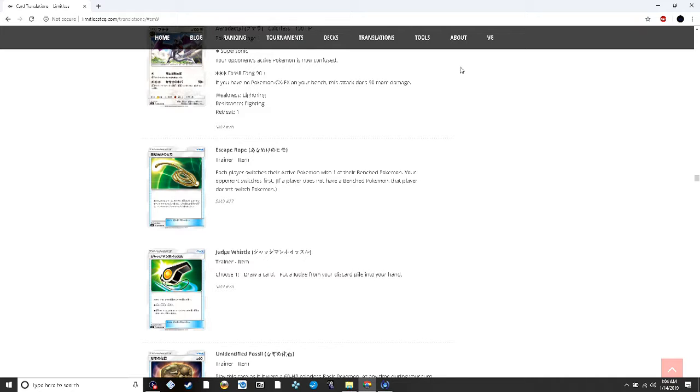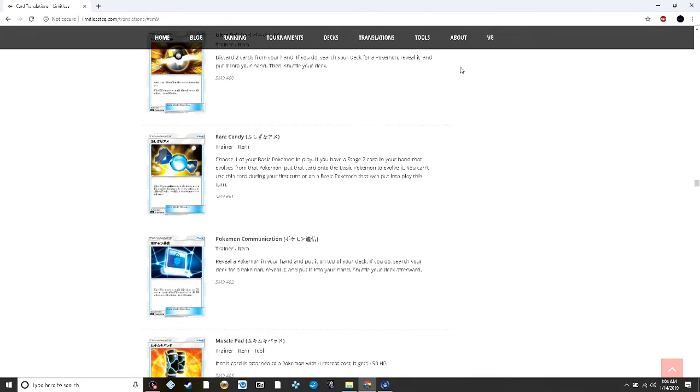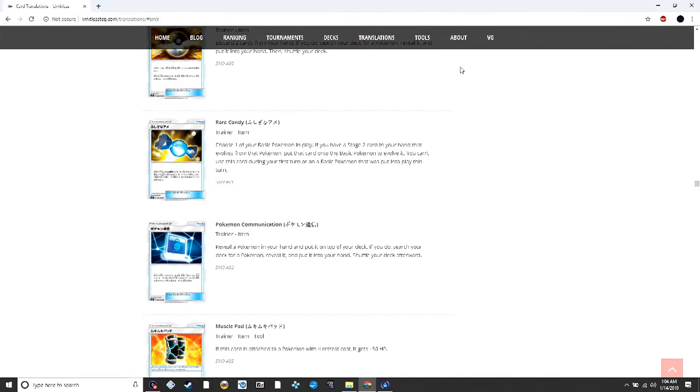Unidentified Fossil is a reprint, as are Ultra Ball, Rare Candy, and Pokémon Communication — last printed in Black and White Base Set, one of my favorite cards. I'm glad it's coming back since I was worried it would rotate out of Expanded. You reveal a Pokémon in your hand, put it on top of your deck, then search your deck for a Pokémon and put it into your hand. This gets played a lot in Zoroark decks — you can always put an Exeggcute back and search it out later to re-discard it.